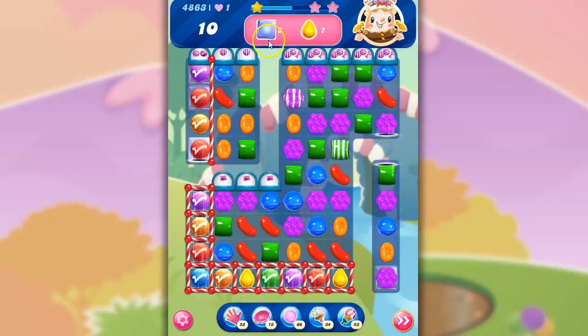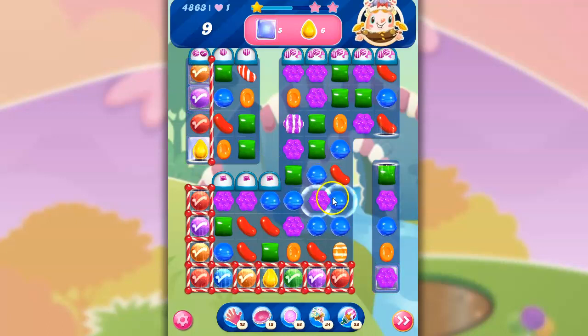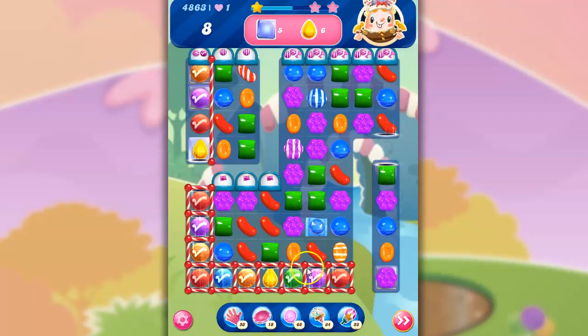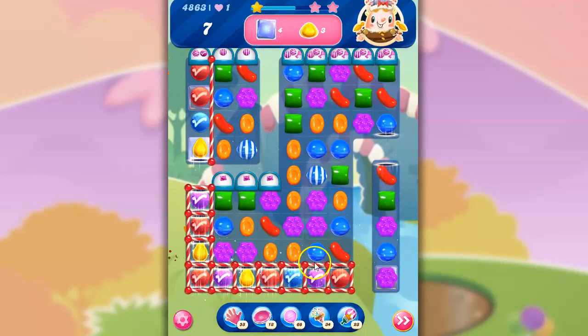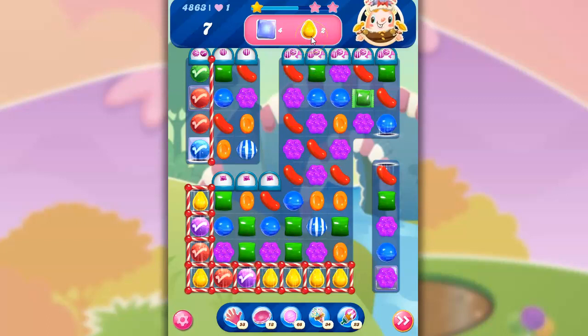So we still have five jelly — one, two, three, four, five. That's a bit of a problem. I don't know how to easily access that area unless I do stuff over here, because I probably also need a stripe to come through this way. I'm going to go ahead and go for the wrapped candy and try to figure out how to get some sort of combo here. Everything explodes, and we're taking this out. So we only need two yellow now — it's the jelly that's the most problematic.